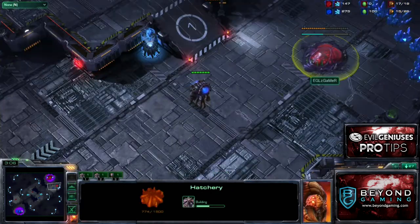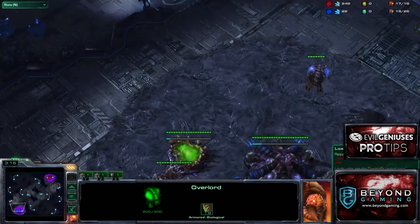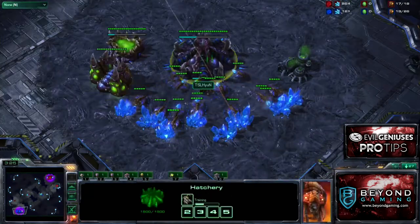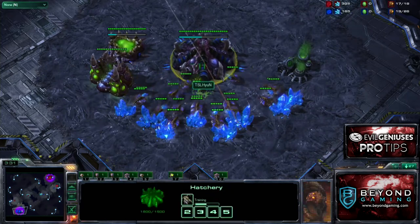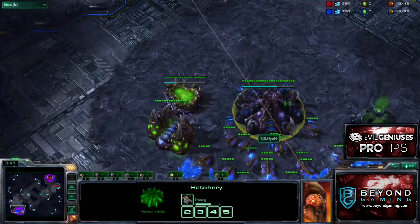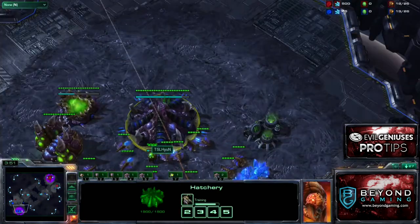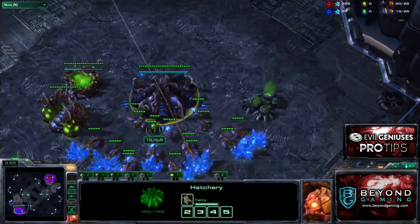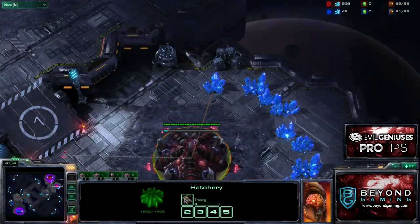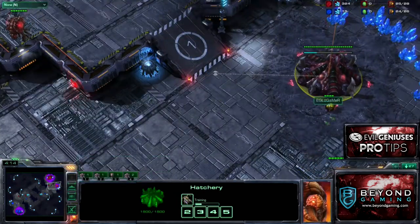Nothing really going on at this point. We're scouting each other with the overlord. I see that he doesn't have an expansion, so I know what this could mean — either six zerglings are about to run down his ramp, or he's just going for a safe build. He has zergling speed on the way but is not even making zerglings. Once he saw that I went hatch first, he reacted — that's what zerg is all about. He reasoned that if I'm going fast expand, by the time zerglings get to my base I'll have six or eight myself, so he's just going to make drones and take his expansion. Pretty darn smart.